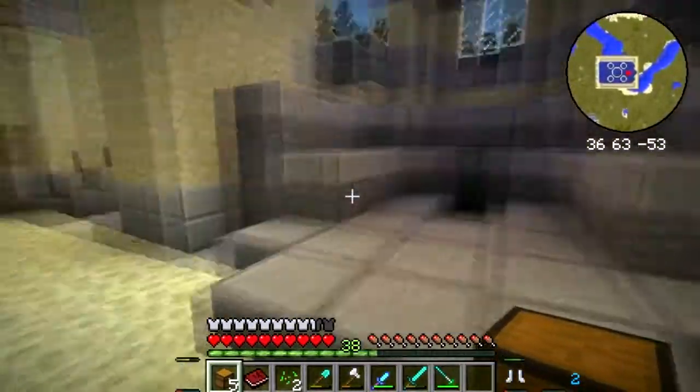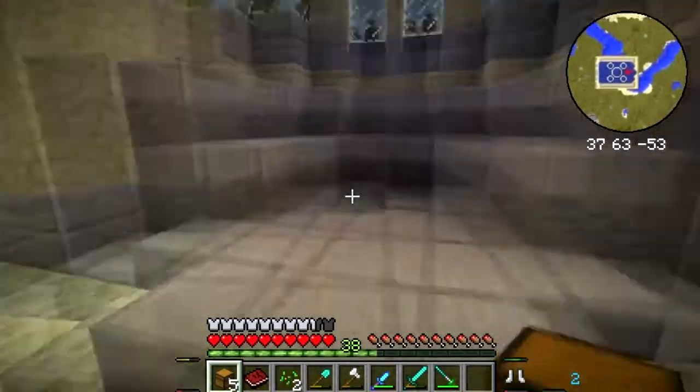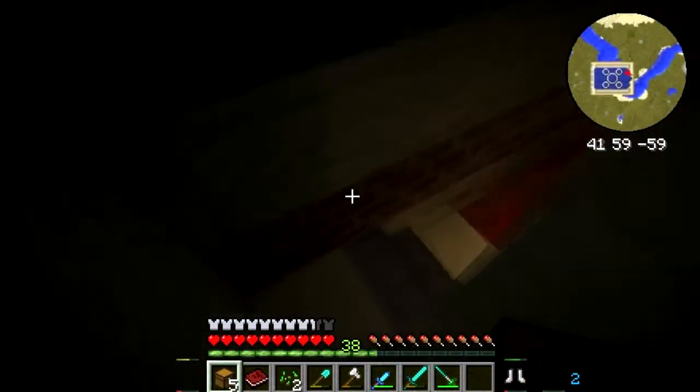This bit — I know already that this is going to be an enchanting area. I know it's supposed to be like a throne or something, but it is exactly the right size for an enchanting area — five by five. So yeah, we're probably going to do that.